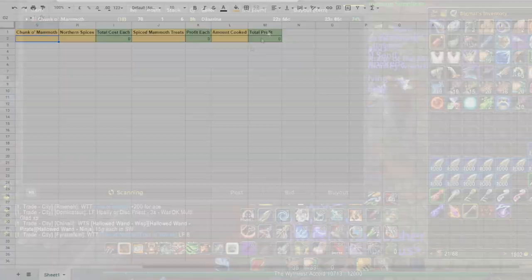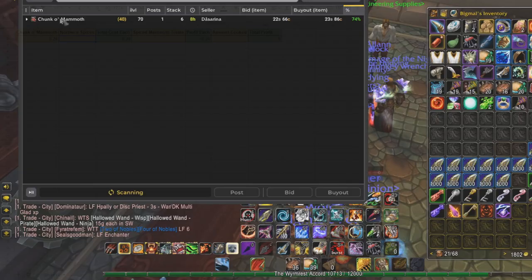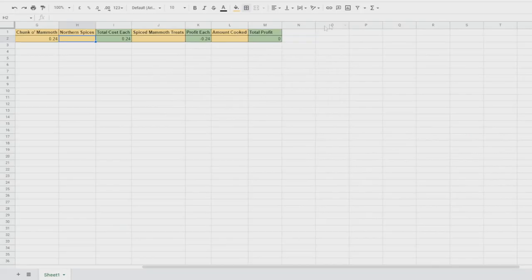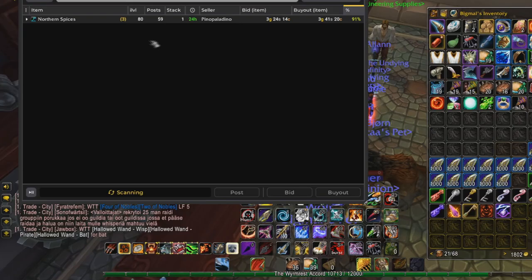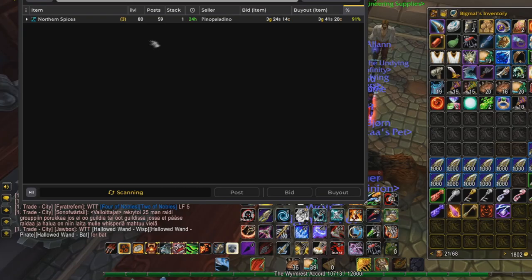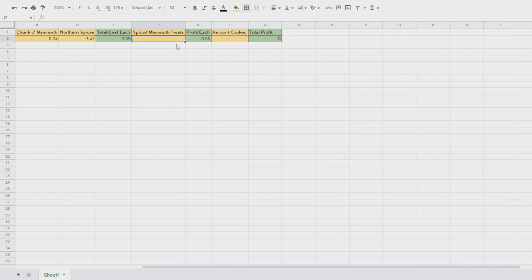We'll head to the Auction House and check the price of Chunk of Mammoth — 23 silver 86 copper, so we'll round that up to 24 silver. Northern Spices are 3 gold 41 silver, so 3 gold 41. The cost each comes to 3 gold 65. Then we check the price of Spiced Mammoth Treats — 5 gold 5 silver 51 copper, so we'll round that up to 5 gold 6 silver. The profit each is 1 gold 41. Doesn't sound like much, but if you're cooking a bunch of them it adds up really quickly — this is just consistent, easy gold.